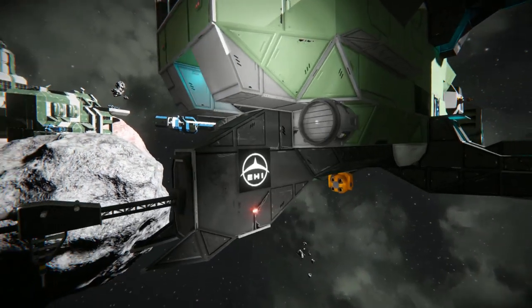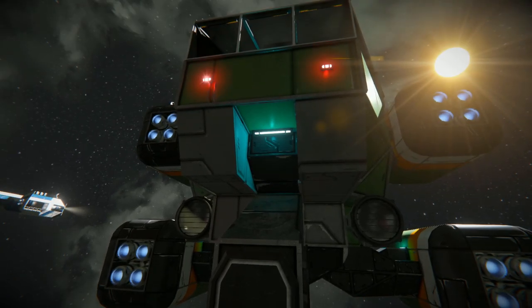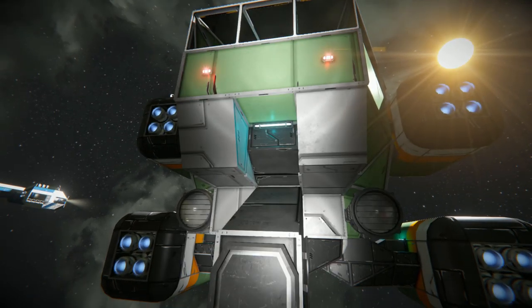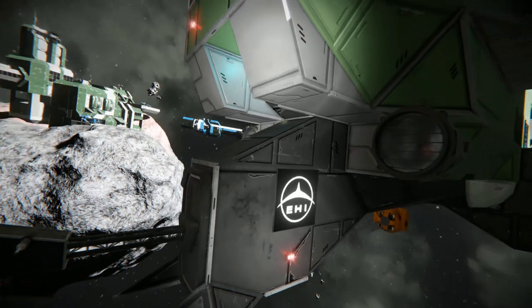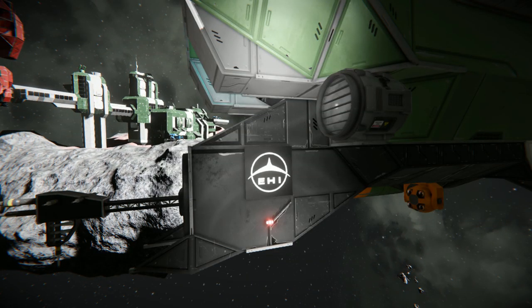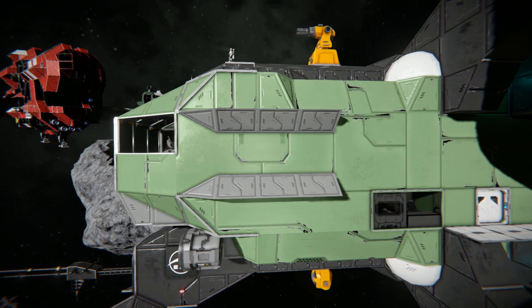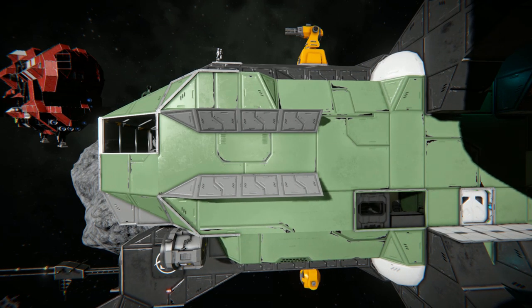We then have some nice blockwork coming around with 2 spotlights on either side and just up there a little light to add a bit of flare. Coming around the side at the very bottom we've got a logo of the developer's naming of the series of ships, and we can see a laser antenna. Coming alongside we can see some nice blockwork — nothing too fancy but it stops it from being a plain square ship.